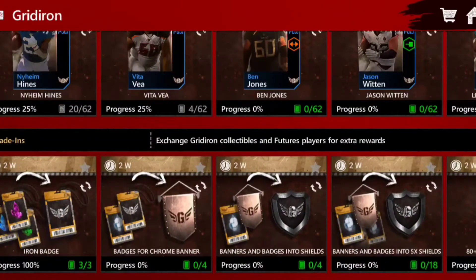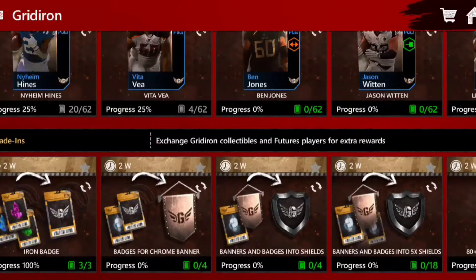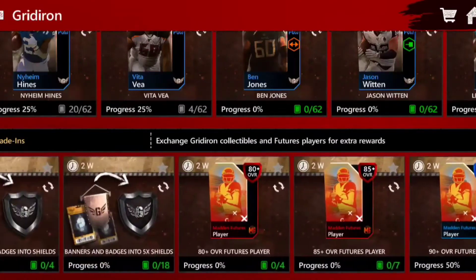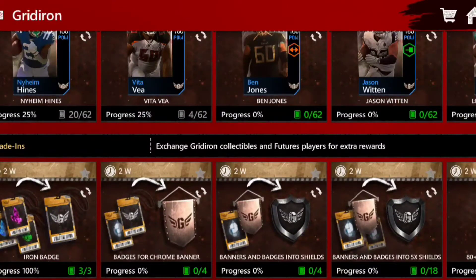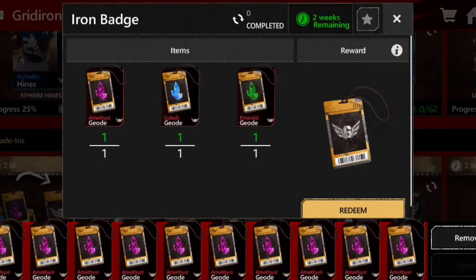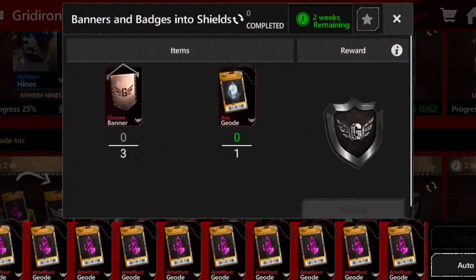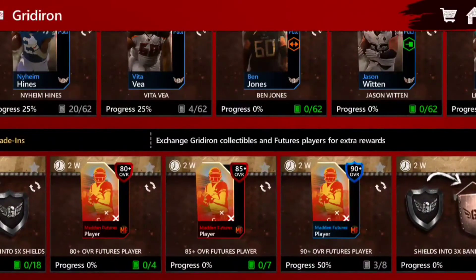One thing you'll notice with all of these sets — the trade-in sets and the masters — there are no tokens. No token requirements whatsoever for masters, shields, or anything like that, which is super awesome. I hated tokens because it's just something extra to worry about when I'm trying to get shields and banners. I still have like 5,000 tokens left over from the King of the Board promo that I need to convert. So I'm super happy EA has not released any tokens here. For the trade-in sets: you can turn in amethyst, cobalt, and emerald badges to get iron badges; iron badges plus amethyst, emerald, or cobalt to get banners; and banners plus emerald, amethyst, or cobalt to get shields. Very straightforward, easy to follow, no token requirements.